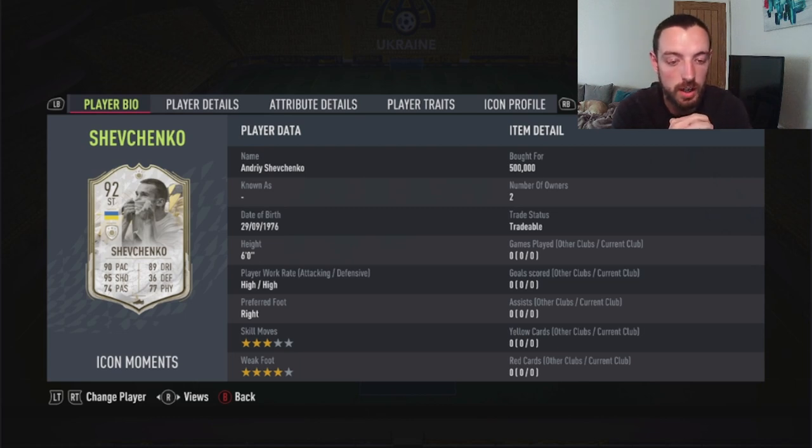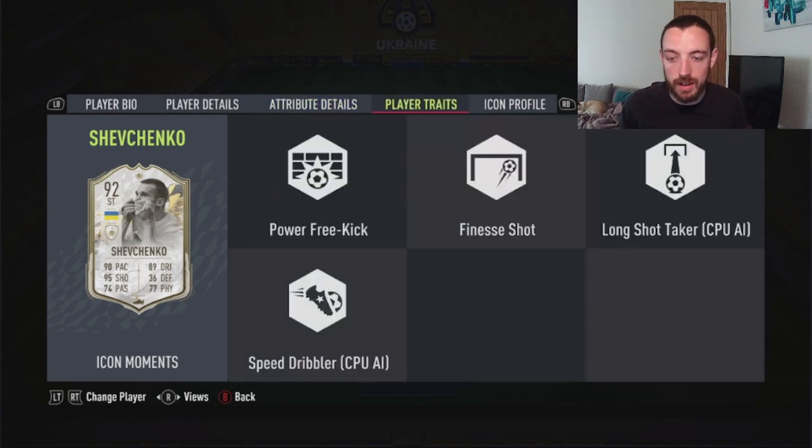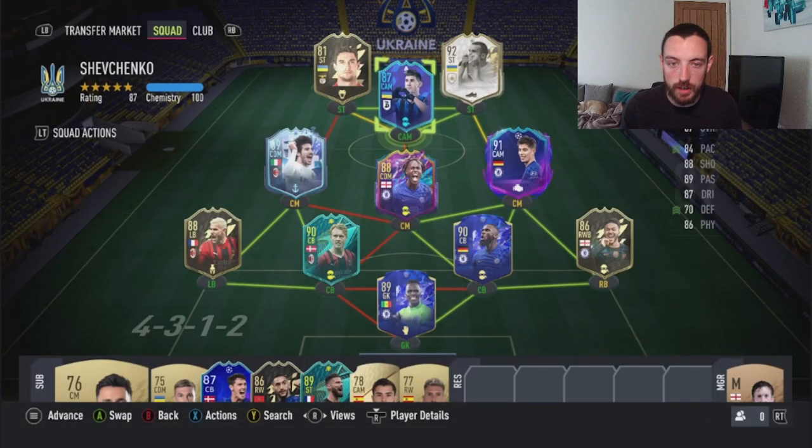We have Shevchenko here — he is six foot tall, right footed, three-star skills, four-star weak foot. I decided to keep it basic on him, though I was looking at a finisher for the agility/balance or potentially an engine for the passing, pace, and agility. He's got power free kick and finesse shot traits. The icons' nation and clubs played for fill out the squad, so we've got Ukrainian players, Milan, and Chelsea.